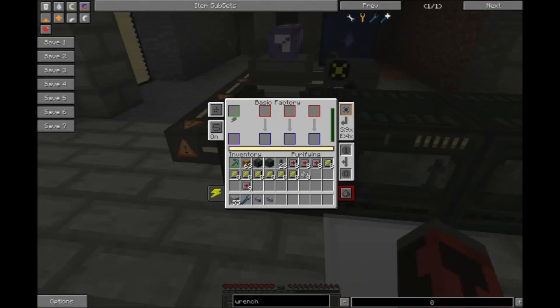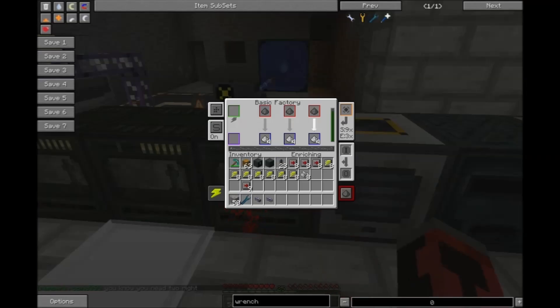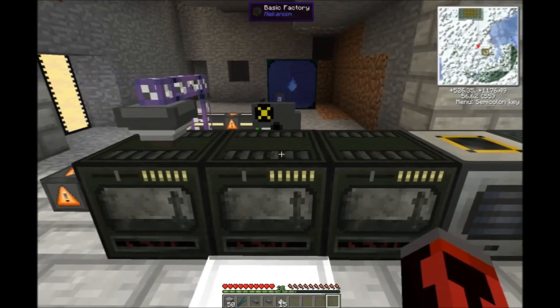So we just dump in a few more ores — they go into the crusher, get converted into dirty dust, the dirty dust comes into here and gets enriched into normal dust, which we can then smelt. And that is how you do three times ores in Mekanism.